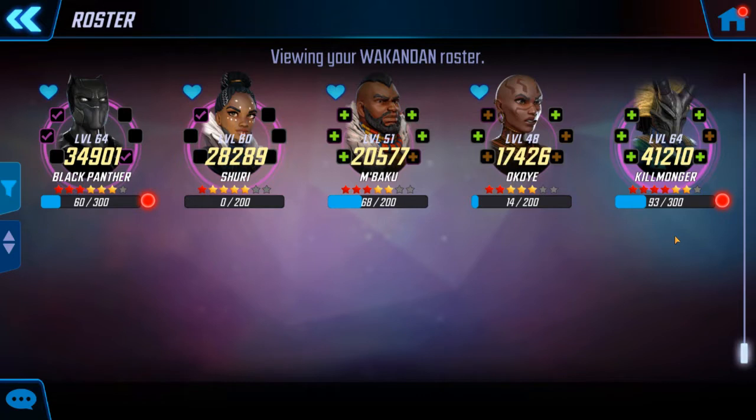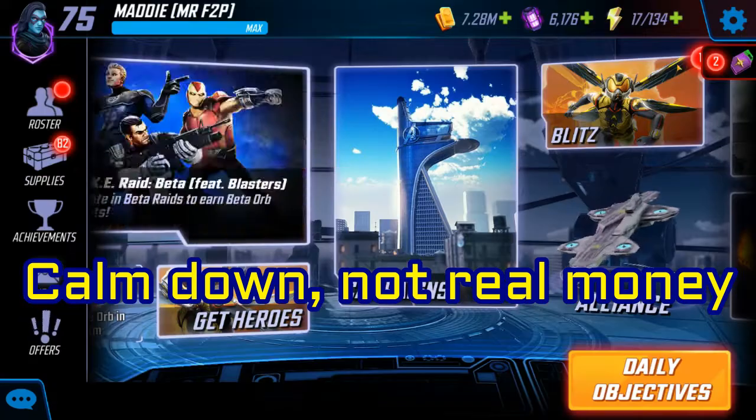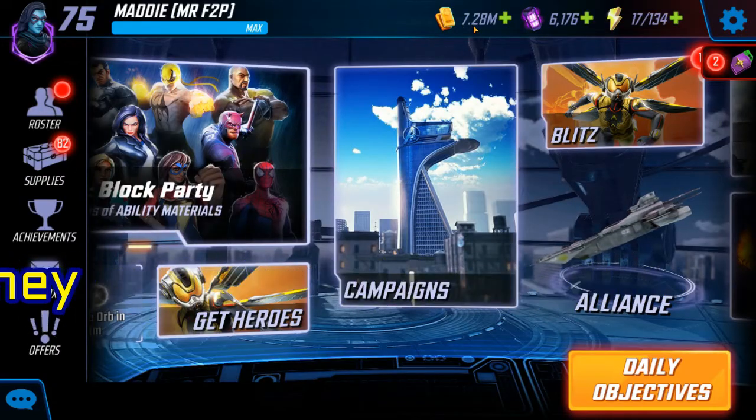I'm holding off to make sure that the T4s are being put into something useful. The only one out of all these characters that might get T4s is Shuri, depending on what the recommendation is for U7. As it's going, Shuri's at level 60, Mbaku at 51, and Okoye at 48. I was spending a lot of money on this — as you can see, if you guys remember how high my money used to be, I'm only down to like 7 million.